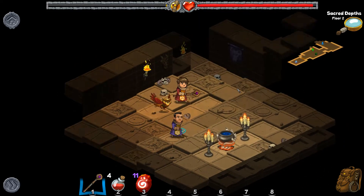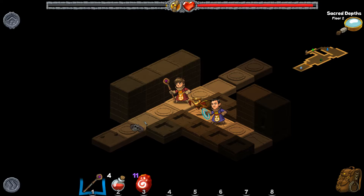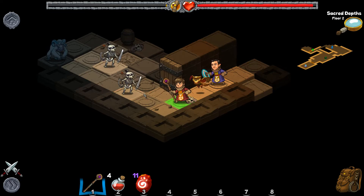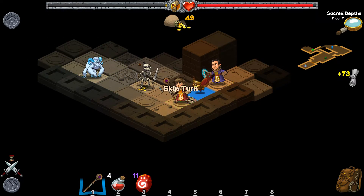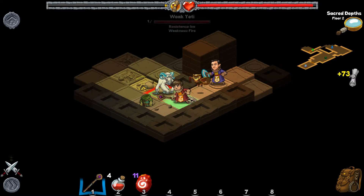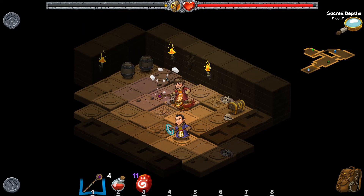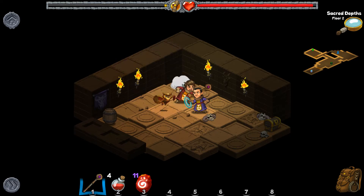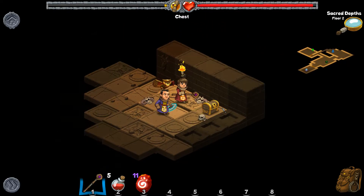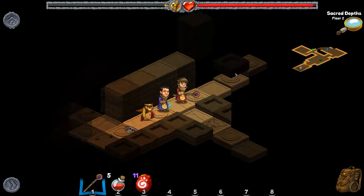There's still a whole lot of dungeon to explore, so we're not heading through the portal yet — not today, maybe tomorrow. We've got two different directions to go. We skip a turn so the enemy comes to us, then we club him. We've got an Elixir of Life and another treasure chest, but we don't have any keys — we'll find one eventually.